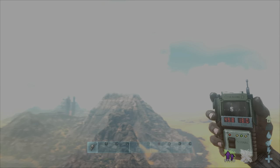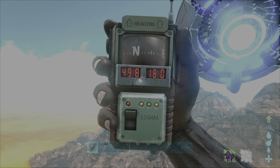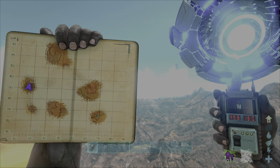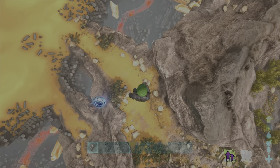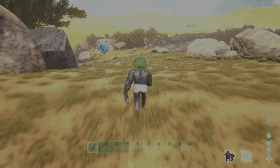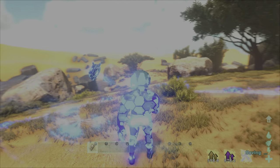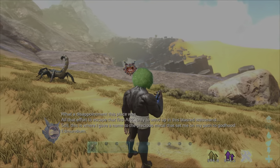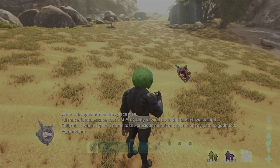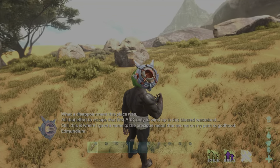On to location number three, which is around 50, 18 — in between the scar — and you're just going to get to this middle area right here. What a disappointment this place was. All that effort to escape that first Ark, only to wind up in this blasted wasteland. Still, this is where I gave a name to the precious metal that set me on my path to godhood — Edmundium.